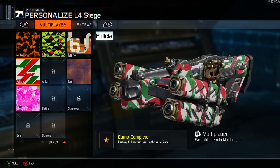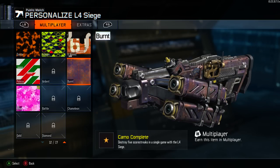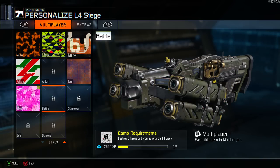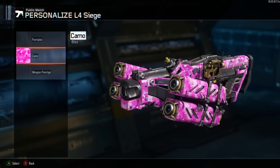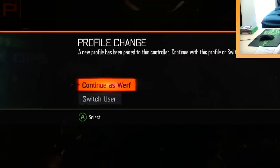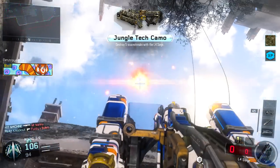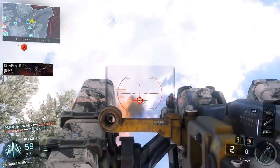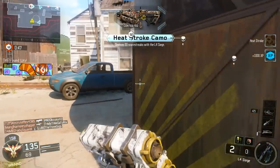As far as camo challenges go with the L4 Siege, they're the same as the XN-53 and Black Cell, which is a huge pain in the ass. You're gonna have to start out by taking down a hundred killstreaks, and even after that you still have a whole other set of challenges before you can get gold, diamond, and possibly dark matter. I highly recommend playing Ground War or Demolition for taking down a lot of killstreaks. Ground War is probably your best bet because there are nine enemies on the other team running different varieties of killstreaks.